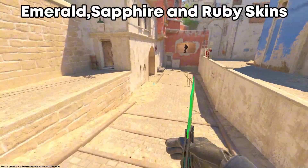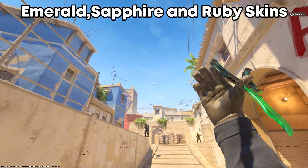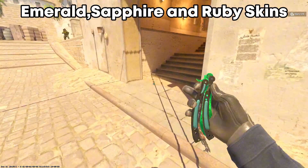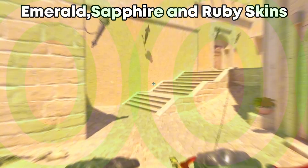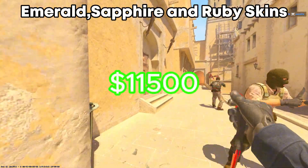Now moving to the Emerald, Ruby, and Sapphire skins — these are probably my favorite knife skins, but they are really, really pricey. One of the most expensive from the Emerald and Sapphire is the Butterfly Knife, which costs around $20,000. And from the Ruby collection, the most expensive skin is the Karambit, which costs around $11,500.